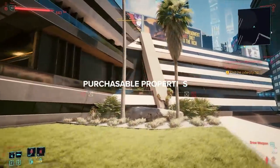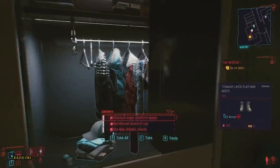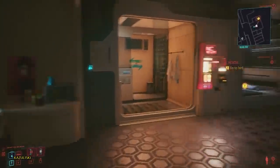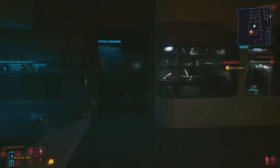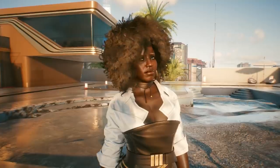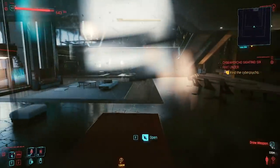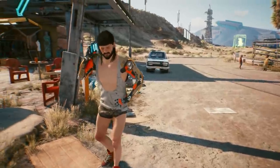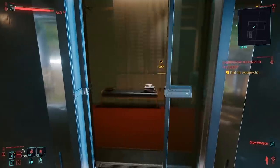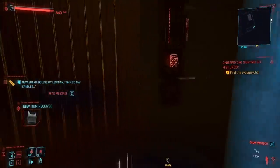Number 9: Purchasable Properties. After finishing your selected prequel, you'll find that V spends a fair amount of time at his apartment in the Watson Mega Building, where you'll have your very own experience of what it means to be poor in Night City. Regardless of how many eddies you earn or what life path you've chosen, there appears to be no option to upgrade your living status from slumlord to penthouse owner. This is, once more, a far cry from what we were promised by CD Projekt Red earlier in the year.